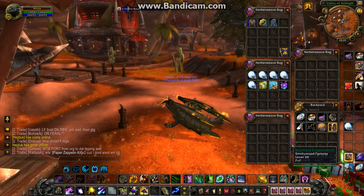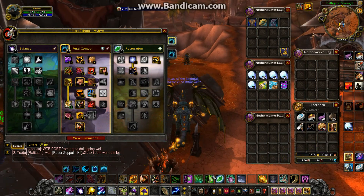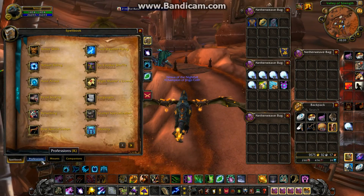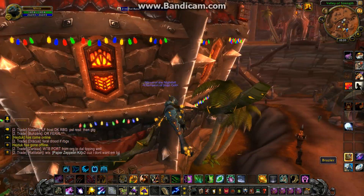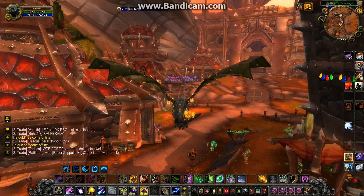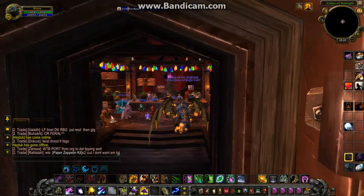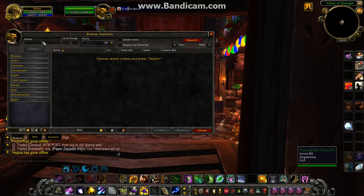So the way that I make gold is I mine. I'm maxed out on mining. What I'll do is I'll just look for what's high on the AH at the time, go mine like 10 to 15 stacks of it, and then I'll put it in lower than everybody else's.